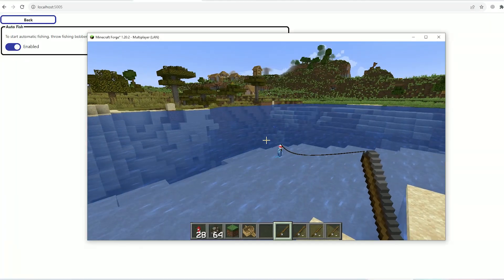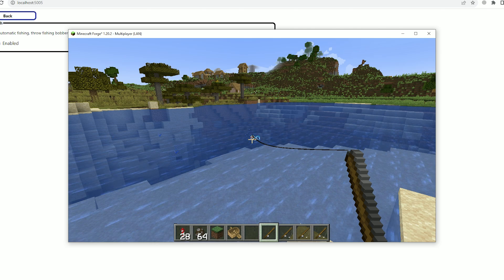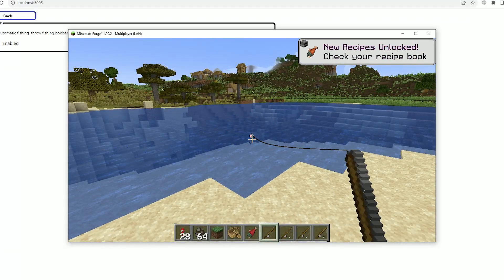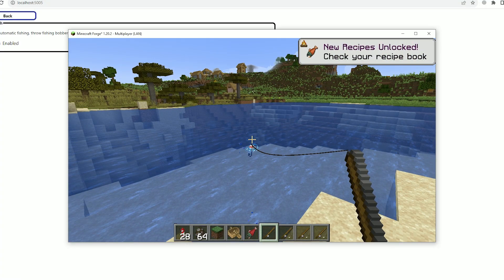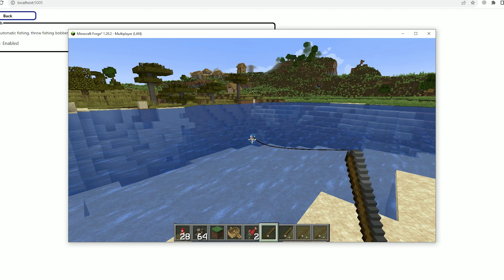Now press the right mouse button. Wait — a fish arrives and the system automatically fishes for me. There is no need to press any button for after-fish — I can move around. The system automatically catches fish. Note that when catching, the bobber moves around in a vertical direction — that's how the system works. Of course, it should also work on a server because it is a client-side mod.